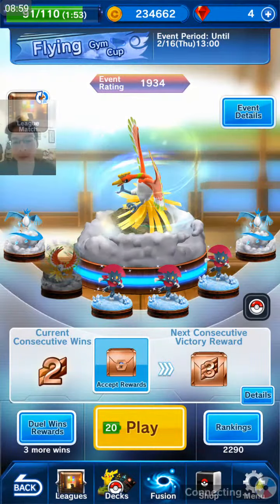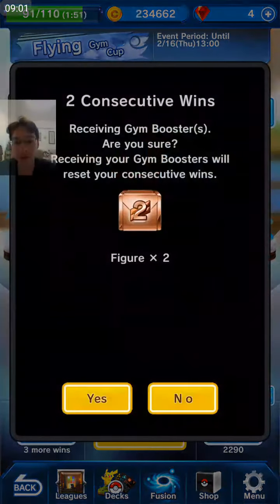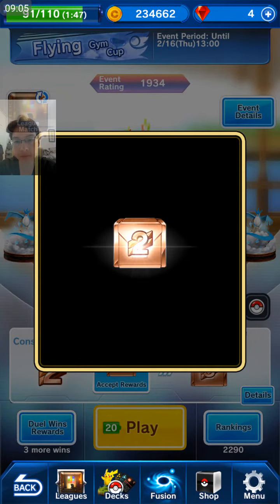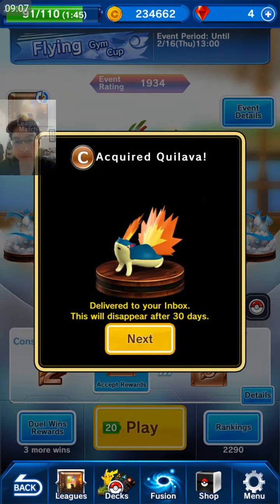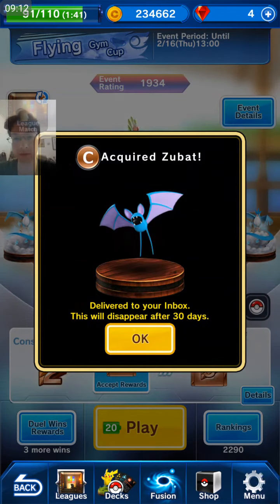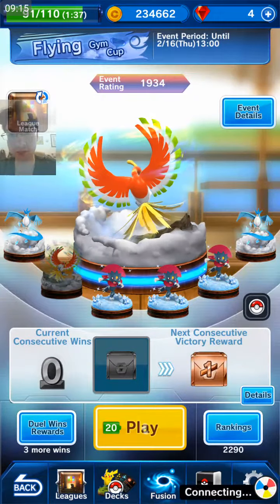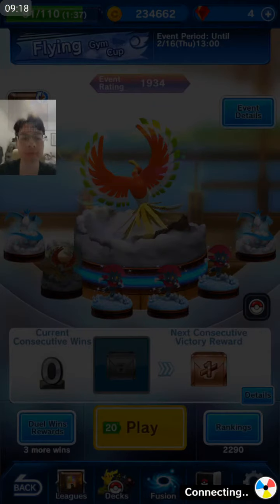Anyway, we can open another Booster Box right here. That battle was relatively quick. So I can immediately just cash in this box right here. Ooh, a Quilava! I've never had a Quilava. Zubat. Okay. Let's not waste any time, guys.